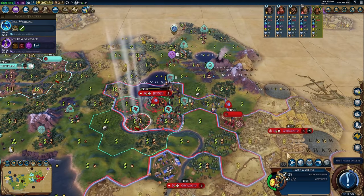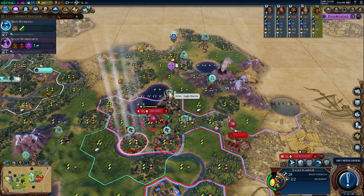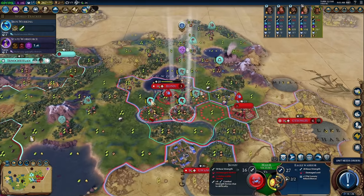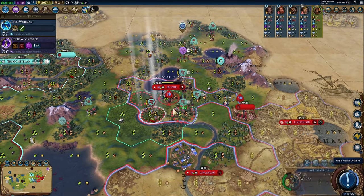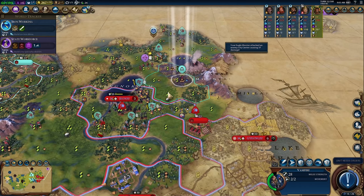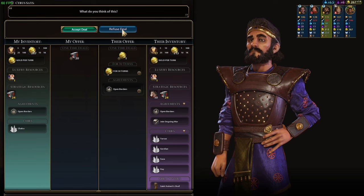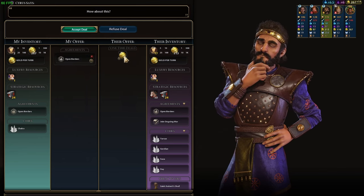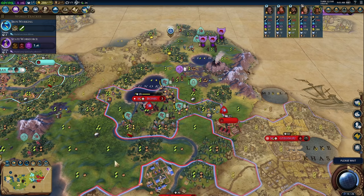Let's heal up for one more turn, take the promotion and attack. We're definitely not getting rid of our iron. We can try selling open borders too — he'll pay for it, so we'll take his gold.